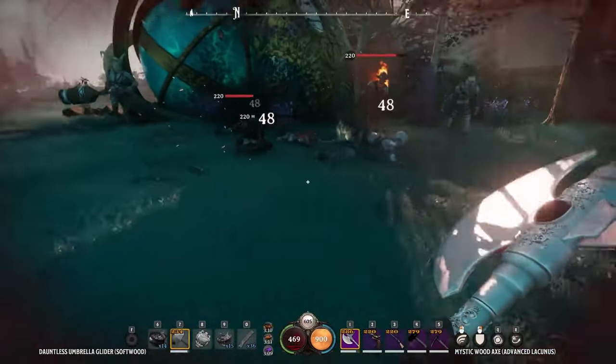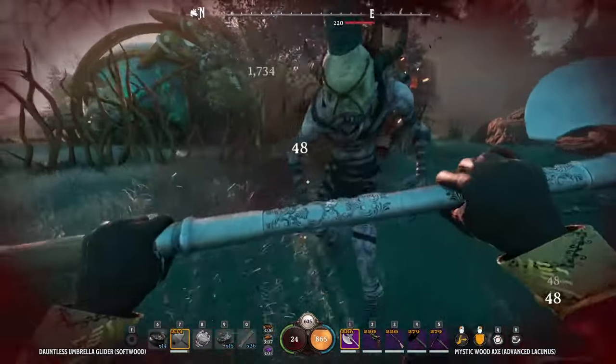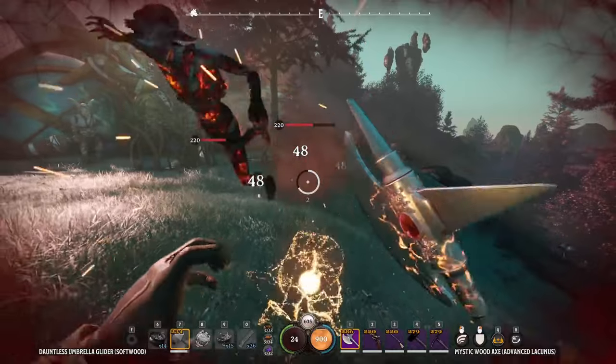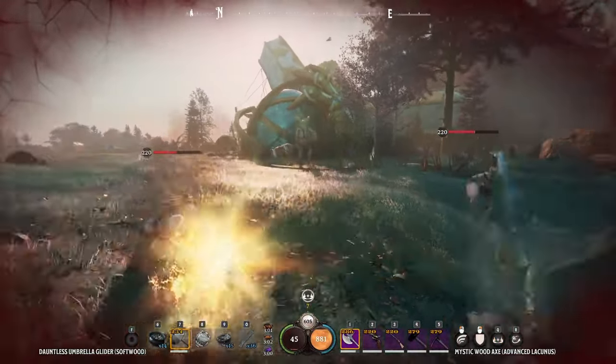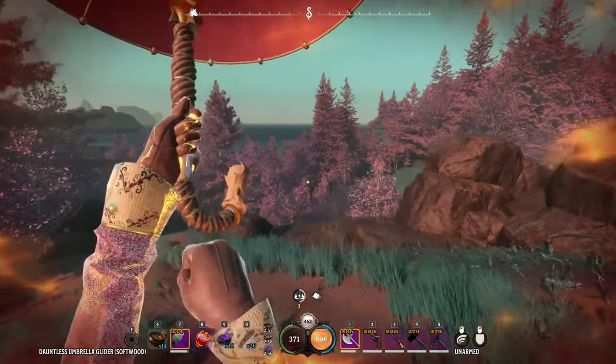Flaming weapons to inflict a substantial damage bonus. Bramble walls for defense against hordes of enemies. And, of course, healing. If you're feeling overrun, take to the skies for a chance to regroup.